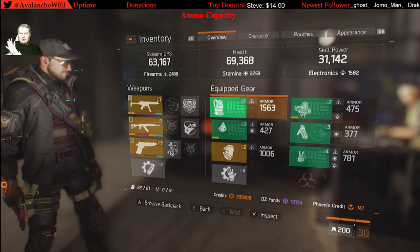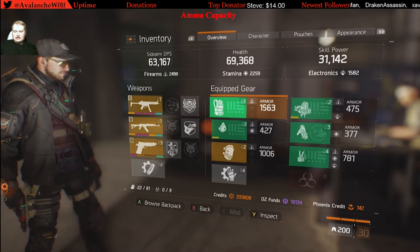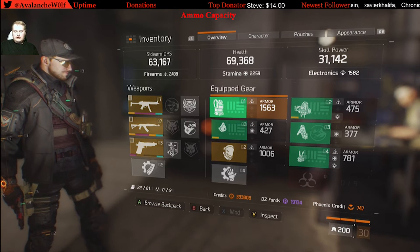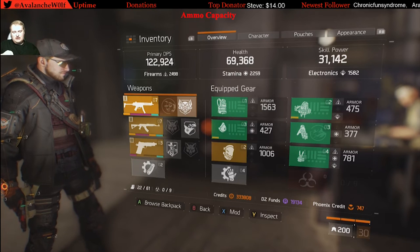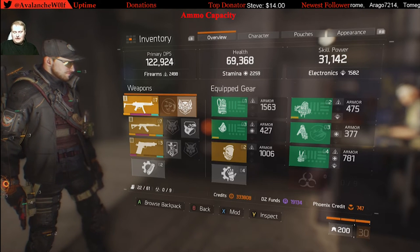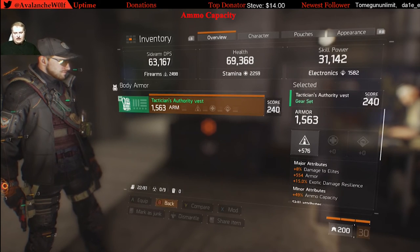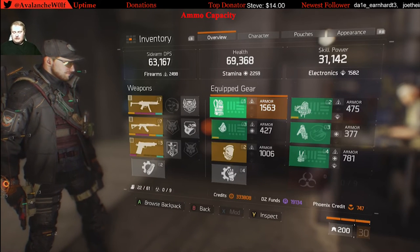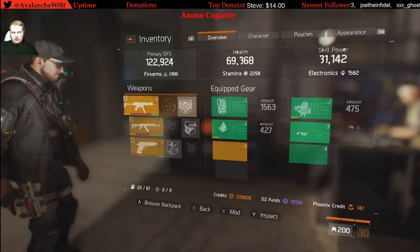Next up is ammo capacity. The main thing about a Tactician is they're supposed to be the tank, support, and suppressor. If you don't have 1,000-plus rounds per gun, you can't suppress or tank very well. My DPS dropped from about 150,000-170,000 down to 122,000 and 114,000 with this build. To make up for the DPS loss, having more rounds helps. I make sure two pieces of gear have ammo capacity — my Tactician's Authority vest gives 49 capacity and my backpack gives 45, totaling almost 100 extra ammo capacity, putting me at a solid 1,100 rounds per gun.